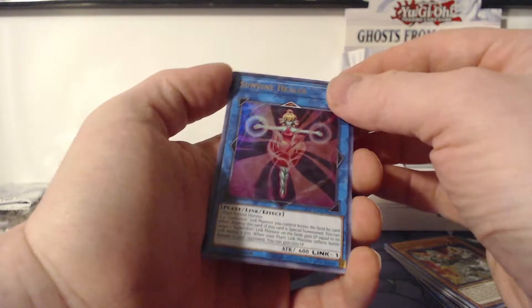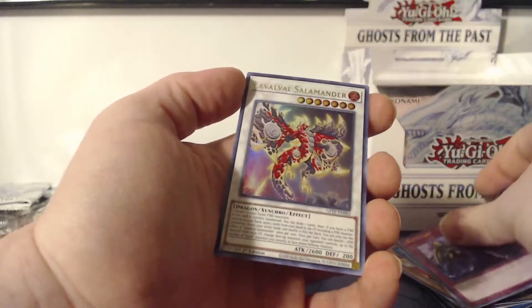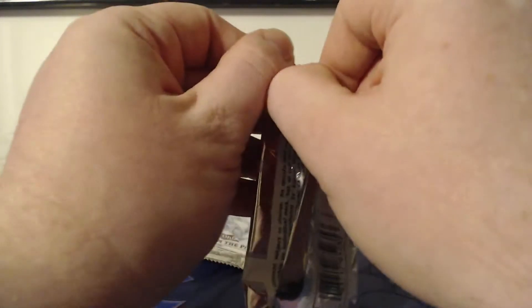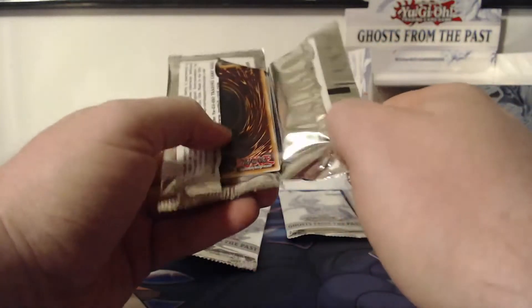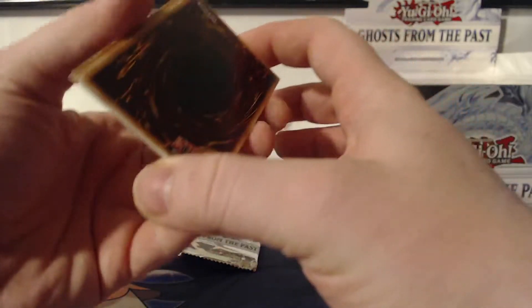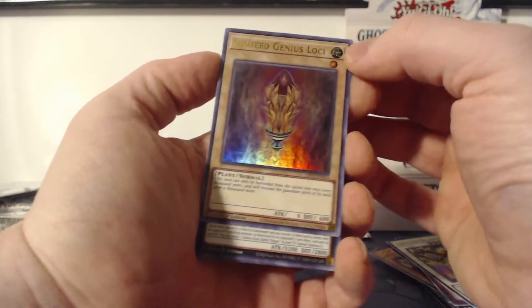I don't want to keep them sealed — I want to open them. Sun Vine Healer, Time Thief Flyback, Hyozanryu, Cosmojo, the Volvo Salamander. So how has everybody been? Hopefully you've been as hyped for this set as I have. I'm not sure what the next Yu-Gi-Oh set entails — I keep up a little bit but not all the time. Sun Seed Genius Loki — that's how I'm going to read that, I don't know if that's how it's pronounced.